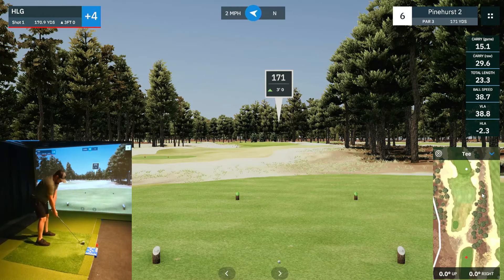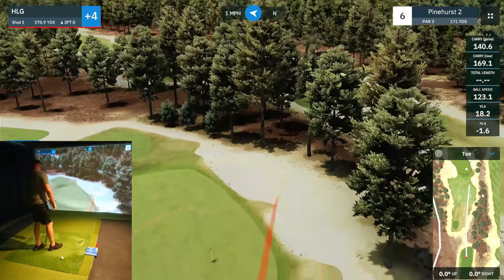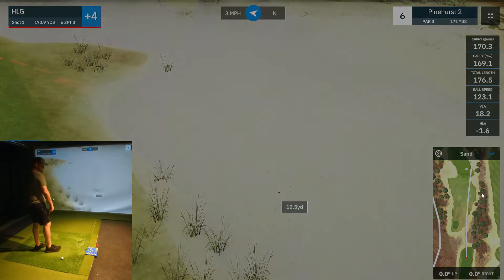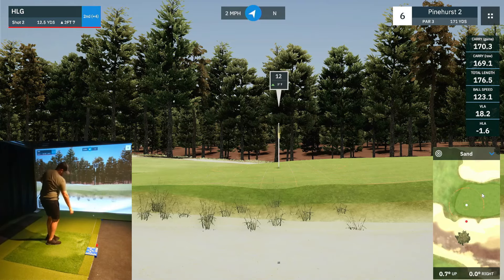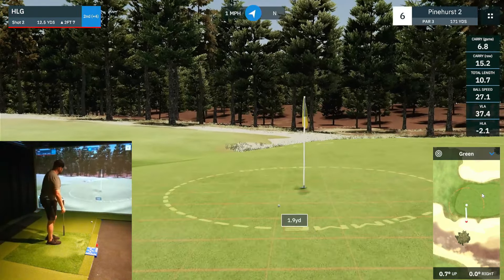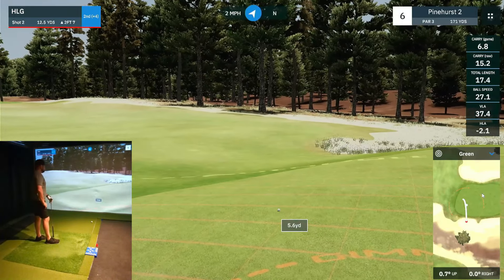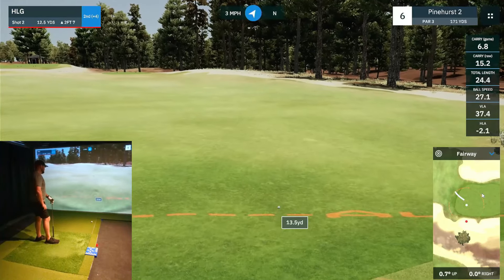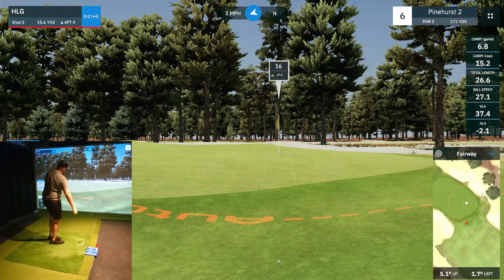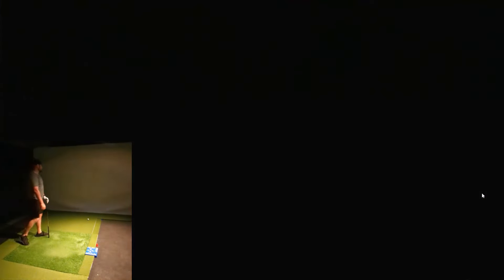Let's see if we can cut a little bit off this seven iron and cut it against the wind. Too much — cut it too much. In the bunker. So we're up the hill 12 yards. See if we can just splash this out of here. It's going to finish right outside — stayed on the line. Got lucky with the one putt there. Not off to a great start — six holes in and we are five over.